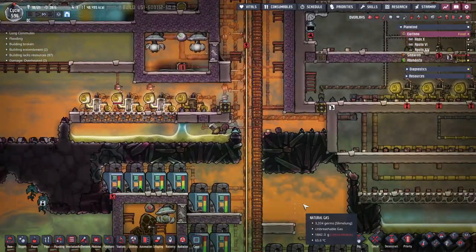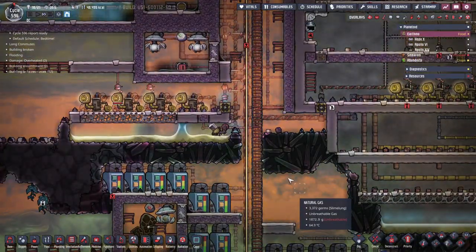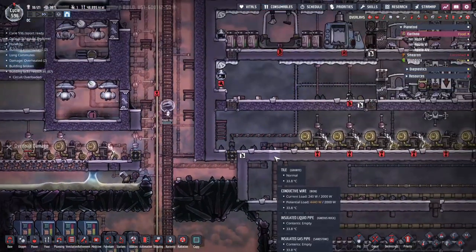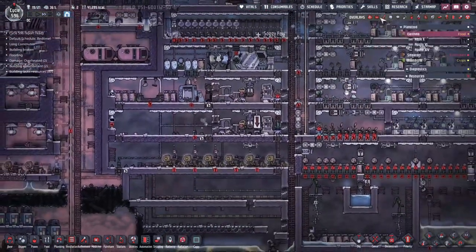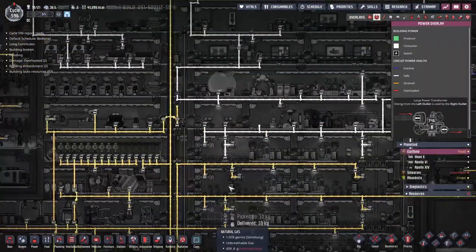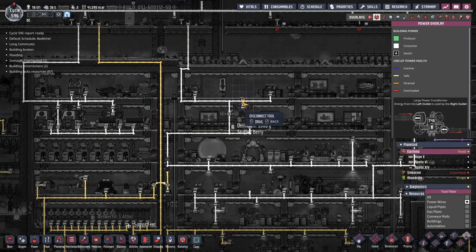We've still got a bit of a waste — all these micrograms of gas in here — but it'll be gone soon enough. I could probably get away with it; I'm not sure if micrograms will make much of a difference. We were working on our power grid, let's get it finished — I almost forgot.